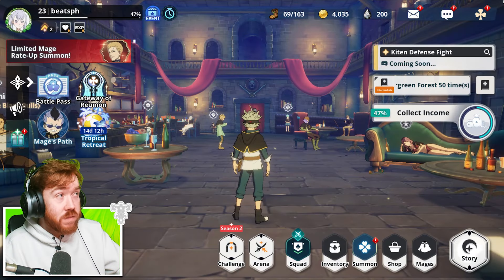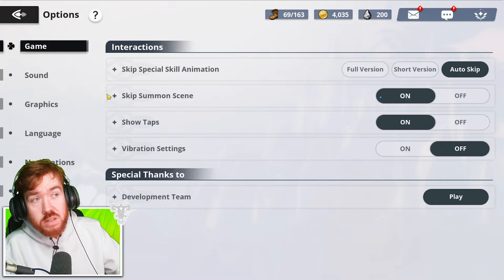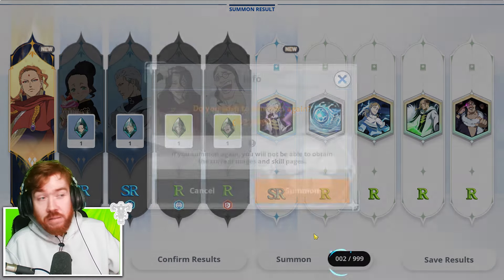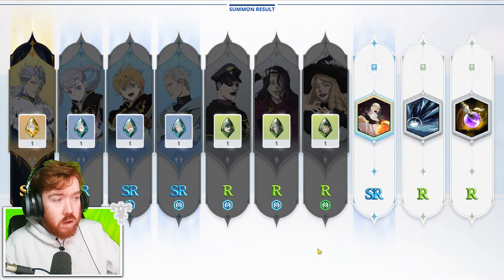Also, a little tip - if you haven't known about this feature, if you go to all your settings, you can actually turn off the summon animation. You can see here: 'skip summon scene.' And every single time you summon, you're going to completely skip the animation, which just makes re-rolling a lot more easier.